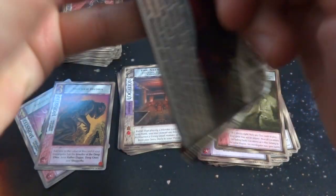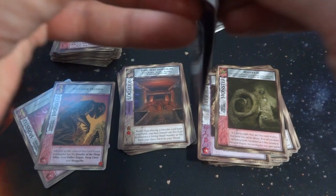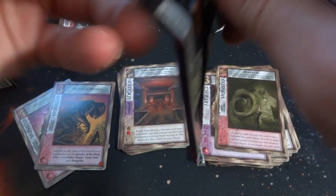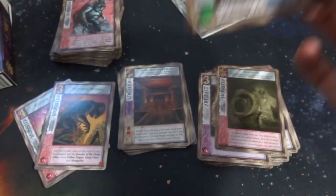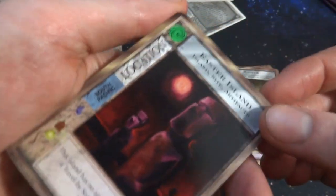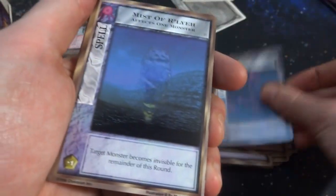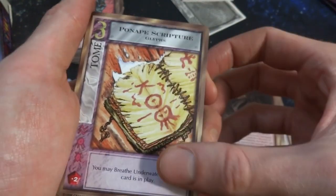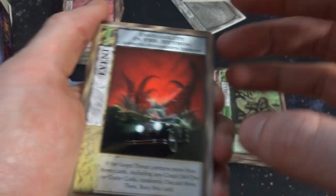Got one more pack of the Cthulhu Rising Booster 2, and then we're going to check out the last two packs of the Necronomicon. I don't think there's any foils or premium cards or anything like that. I don't even think there's rarity in this game — I think it's more of just a collectible card game where you kind of play with some scary stories, and I'm not even sure the win condition. Easter Island — you got the Tiki Heads going on right there. Do you know that most of the bodies of the Tiki Heads were actually buried? Got a bunch of repeats.